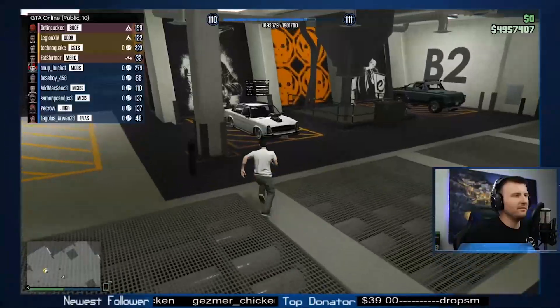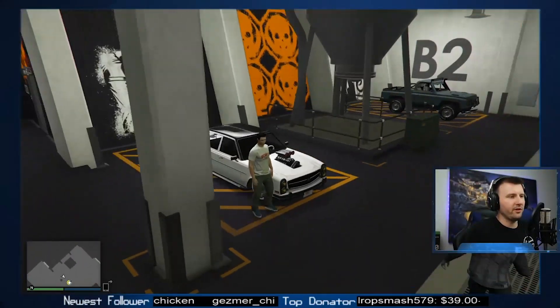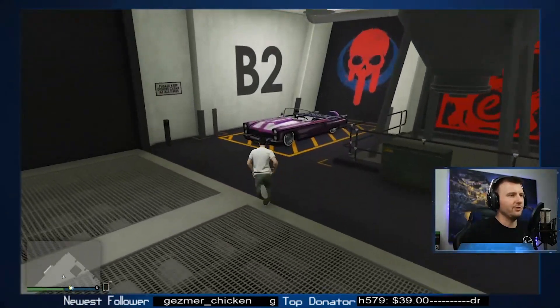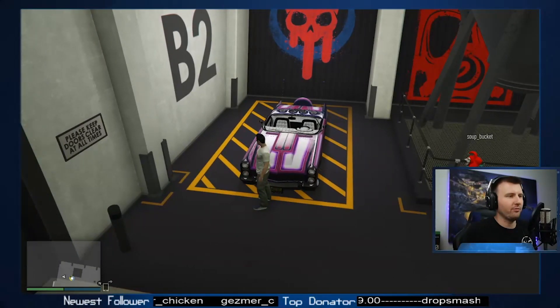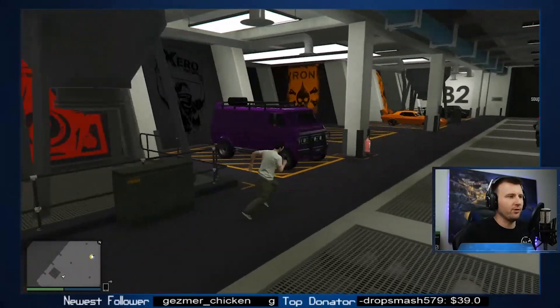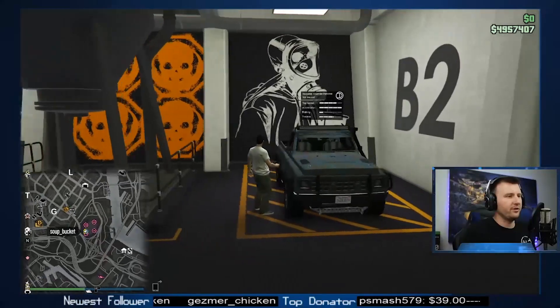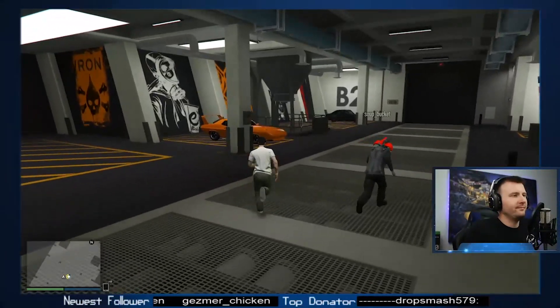Yeah, we're just checking out these new cars real quick before we grind these awesome yacht missions. Can't wait to try them out. We got the Glendale up in here — I was curious what this was gonna look like. I wasn't really impressed with the vinyl options on that one. I did like how you could make the engine bay the same as the vinyl on the outside, which I thought was cool. And then the Yugo — the Rancher — all the Benny's in here.